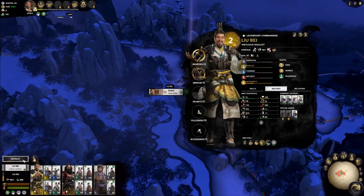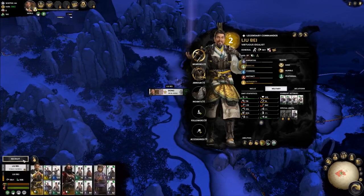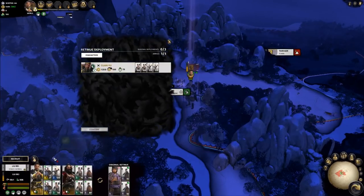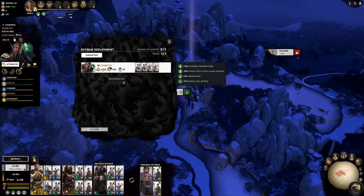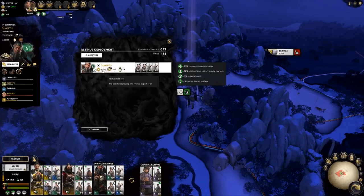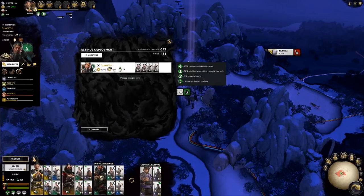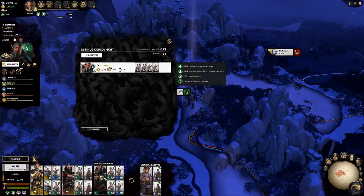Another feature of retinues is the ability to quickly swap them for a character that better suits your army's needs. Let's select this character and click the swap selected retinue button. This will bring up a list of available characters, the cost associated with swapping retinues, as well as the upkeep cost of that retinue. Selecting this character, we can see a preview of this retinue below to compare any units or traits we might want to.